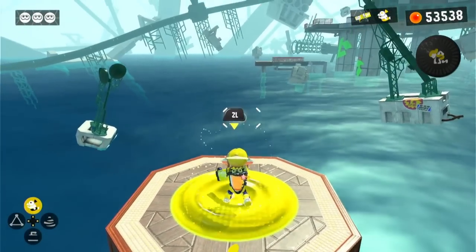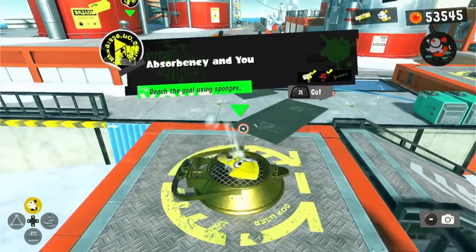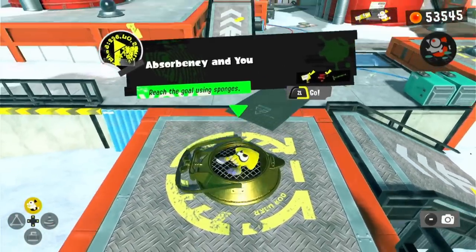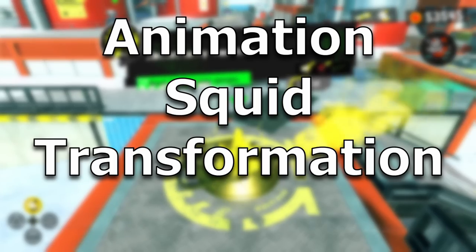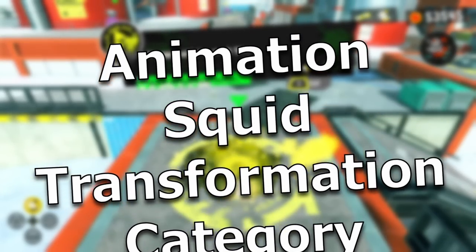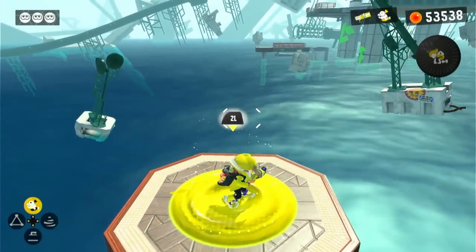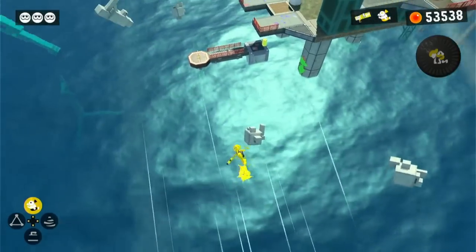There are some exceptions, however. When you try to enter a kettle, an animation plays with your Squid shaking around. We cannot do anything during this animation, so it'll be put in the Animation Squid Transformation category, which obviously doesn't count towards our counter. Launchpads also count towards the animation Squid Transformations, but we do have to be right on top of them for it to not count.